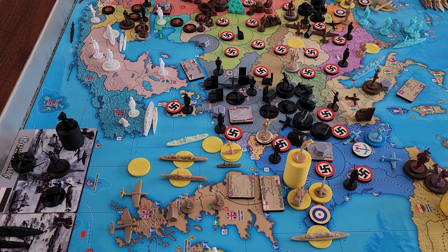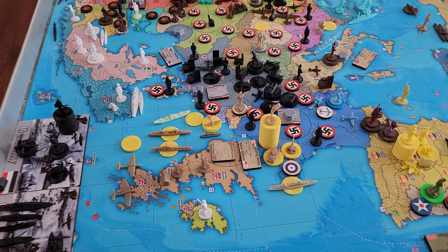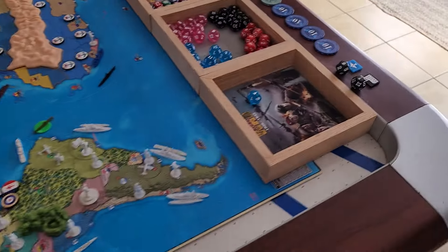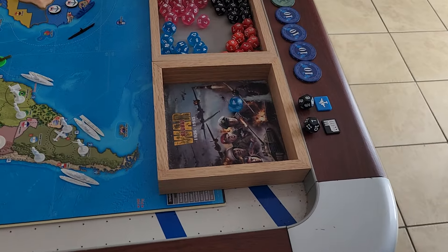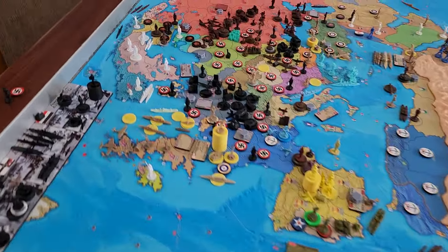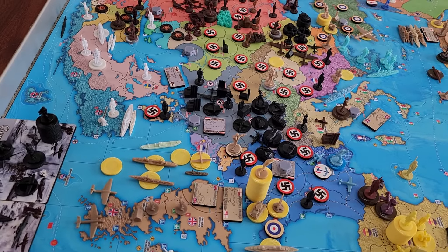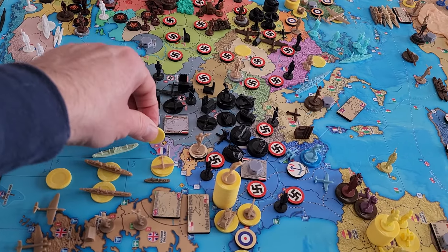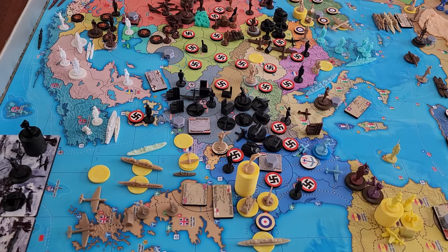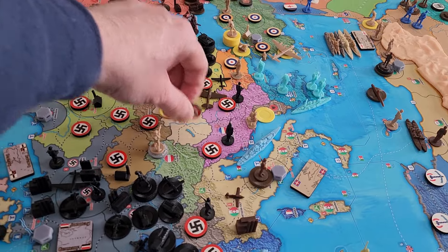Battle Two in the Netherlands: shore bombardment from heavy cruiser plus a marine, two fighters, a tactical and a medium bomber. Heavy cruiser shore bombard rolls a one — hit! That takes out the militia, so a marine takes the Netherlands. The other two were walk-ons in Austria and Hungary with the two paratroopers.